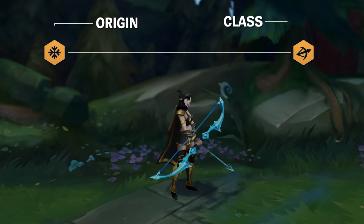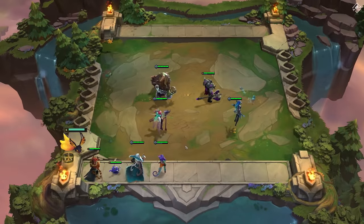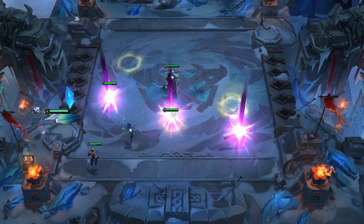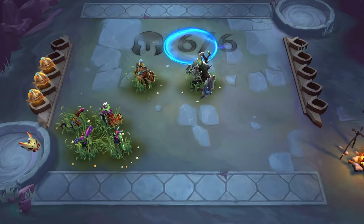Pay close attention to your champions' origins and classes — drafting champions from the same origin or class will grant bonuses to your team. There are hundreds of combinations and matchups, so you'll need to find the best synergies to outlast your enemies.